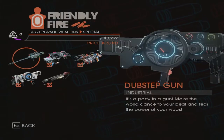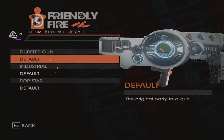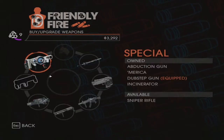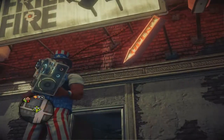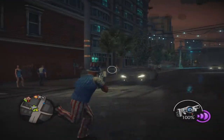So here you can, so to speak, customize the weapon, and there are different customizations for each weapon. Here's the standard Dubstep Gun. Let's have a look. This is how it looks — a big gun. Alright, let's check it out now. And we're off!